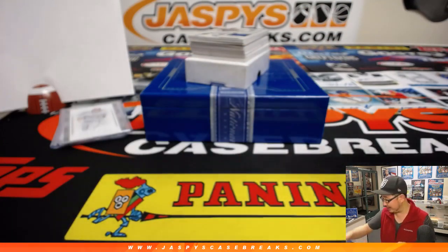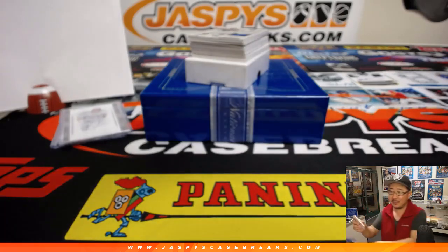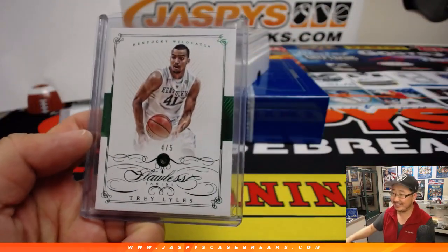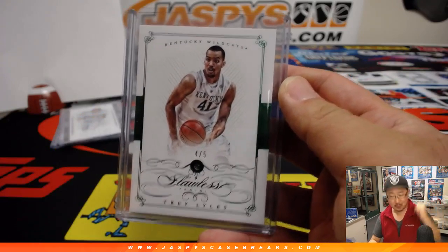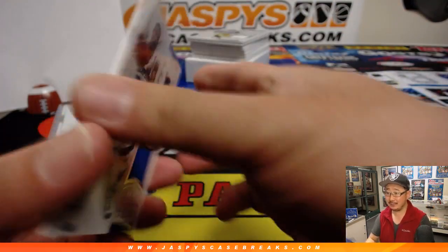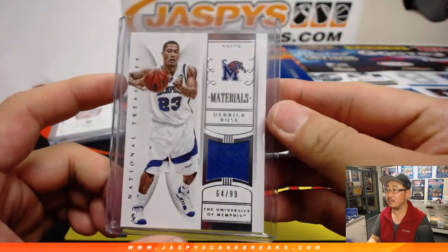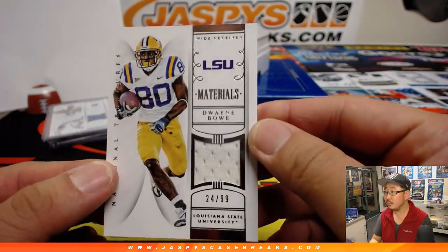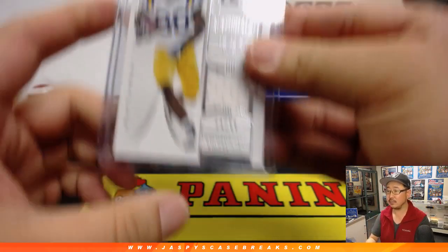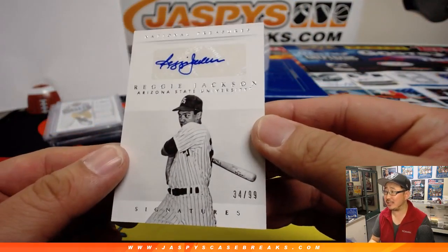Who does this one go to — Bruce and Megan? They're going to have to split them up at home, whoever gets to the mail first. So Bruce or Megan. All aboard the Big Head Express, whoop whoop. Derrick Rose jersey, 64 out of 99. Dwayne Bowe, 24 out of 99. Nice Reggie Jackson — that's right, he did go to Arizona State, right? 34 out of 99.